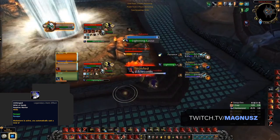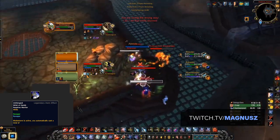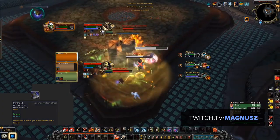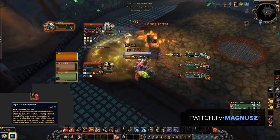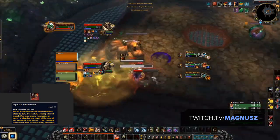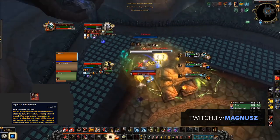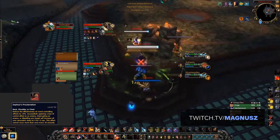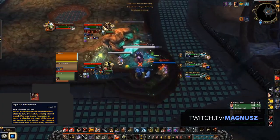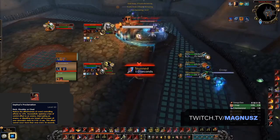Unhinged is another good option, but only when facing melee cleaves that don't have much CC for you to reflect. It makes your Bladestorm more potent by automatically triggering Mortal Strike twice while channeling, making it a stronger offensive cooldown in those matchups. The last legendary to consider is Cephas's Proclamation, which provides a weaker version of the Relentless trinket and gives a stat boost whenever you land an interrupt or break CC every 30 seconds. It has its place against melee cleaves with lots of short-duration stuns.